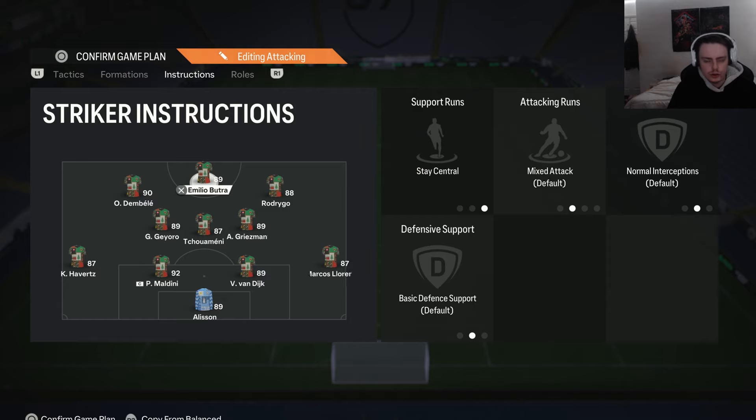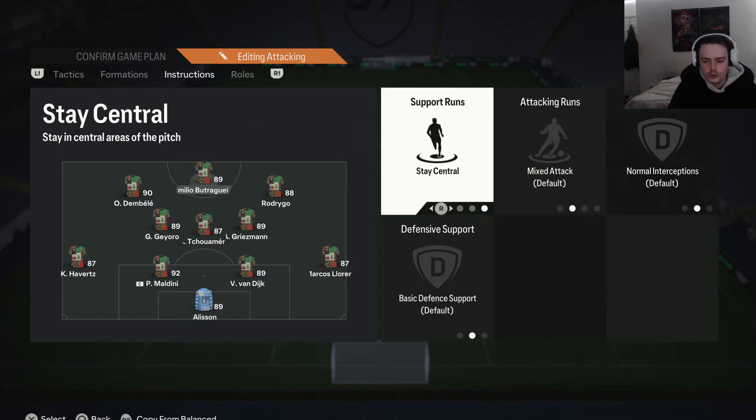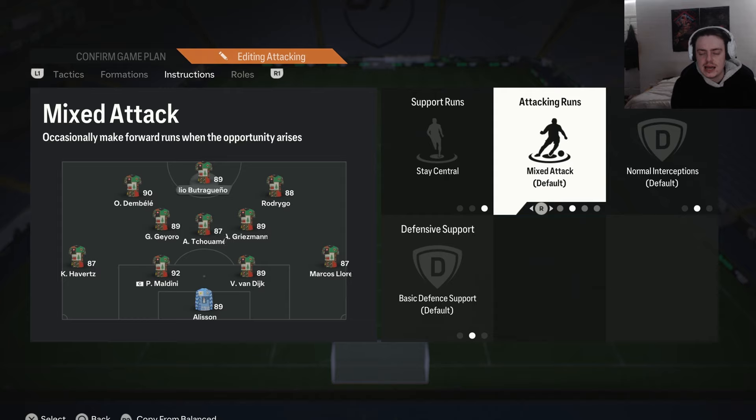For the player instructions on the striker, we have stay central and the mixed attack instruction. We have stay central because this is our striker — we don't want them drifting out into wider areas, especially in a one-striker formation, so we keep them central to always be in the correct position to score. I prefer mixed attack over getting behind because you get more out of them: they help in the build-up and sometimes make runs in behind, making it less predictable.